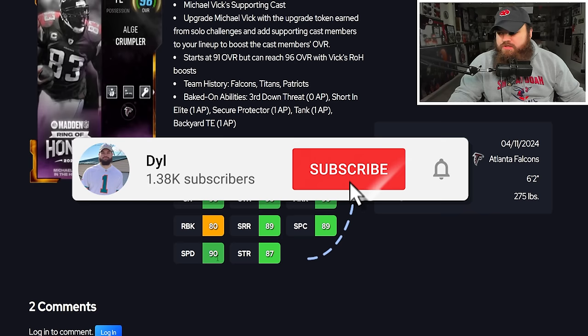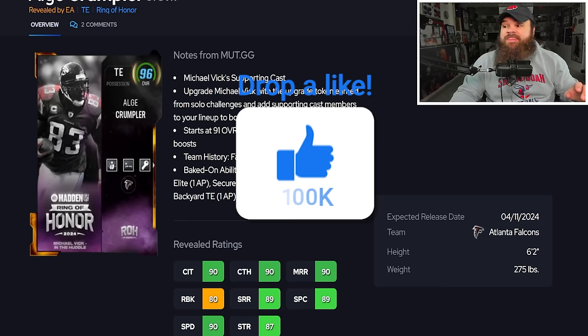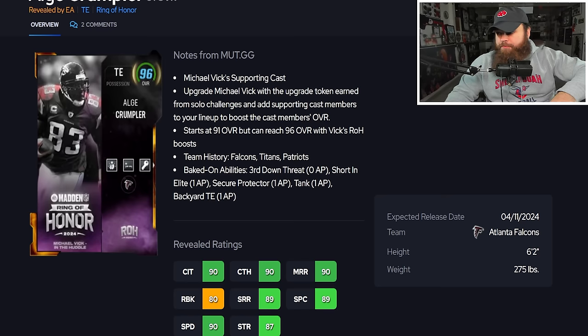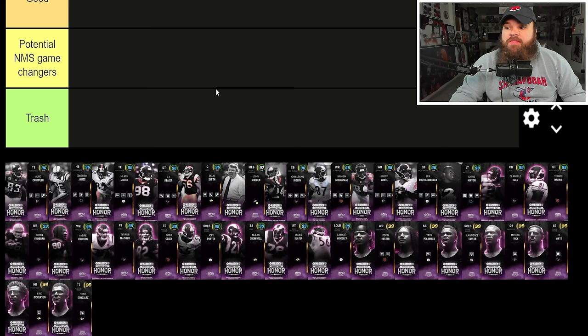Algae Crumpler has 90 speed, 80 run block, and 275 weight — over that 245 weight threshold. His baked-on abilities are Slur Down Threat Short and Elite Secure Protector, plus Tank Back RQB — about 4 AP total. These could be like the Mission of Muck cards where you can't remove them. If you can take them off, he's a budget beast; if you can't, he's in the trash tier.